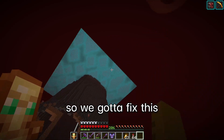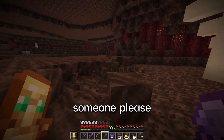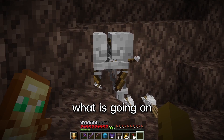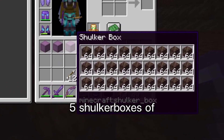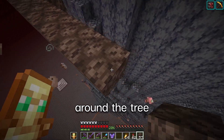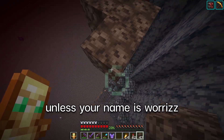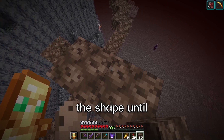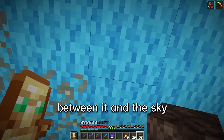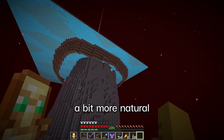In a game of squares we don't like squares, so we gotta fix this. We're gonna use soul soil and soul sand because dirt is too light and wouldn't look good. We now have five shulker boxes of soul sand and soul soil. We just place blocks around the tree, making sure it's not too symmetrical because nature is not symmetrical. We've got the shape — now we extend it until there's a two-block gap between it and the sky, then make it look a bit more natural.